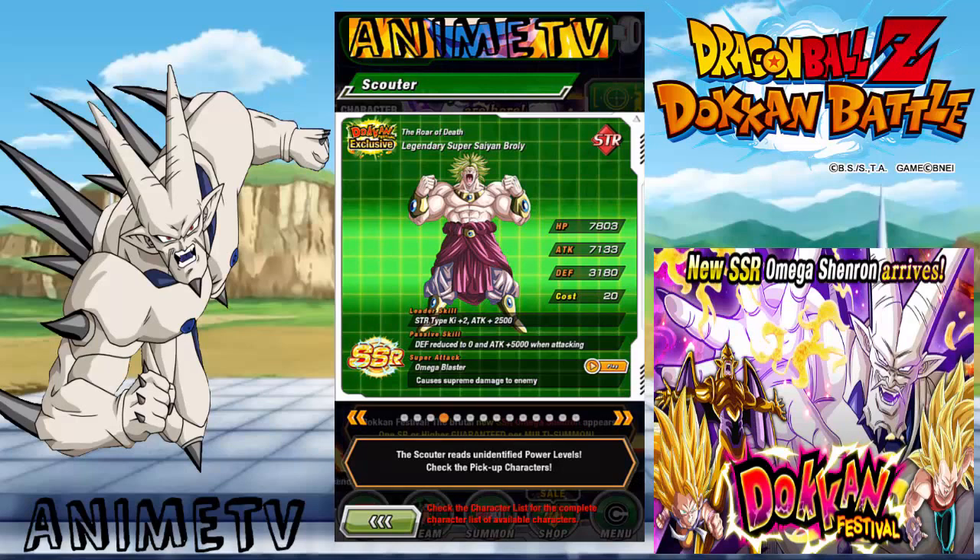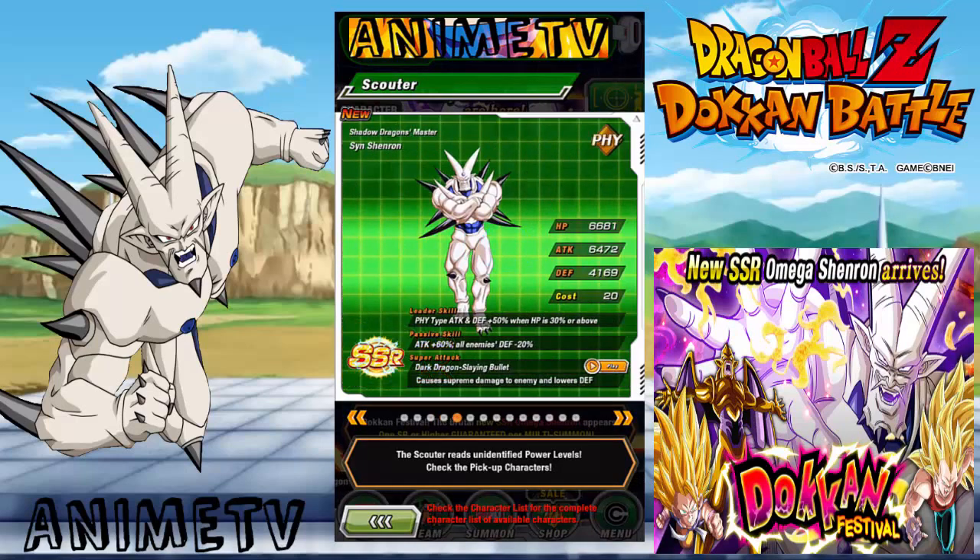Orbs are kind of hard to come by. Shadow Dragon Master Sin Shenron — he is kind of just like a physical version, not so great, of Omega. His passive skill is very similar to Omega's, just not as great. Super attack is supreme damage, not immense, and he lowers the enemy's defense.